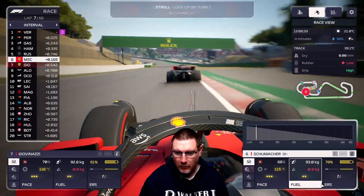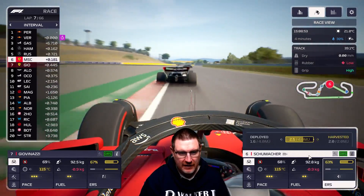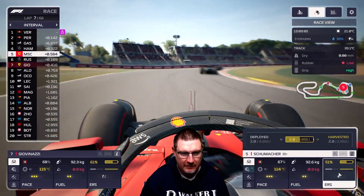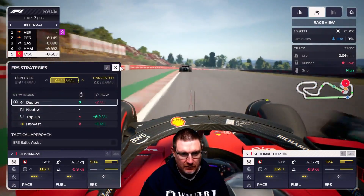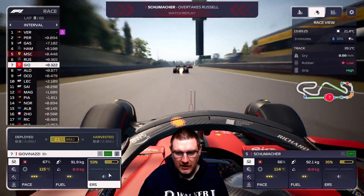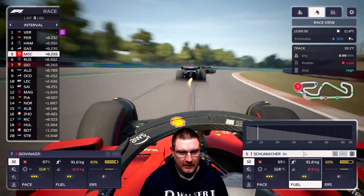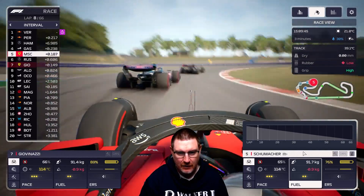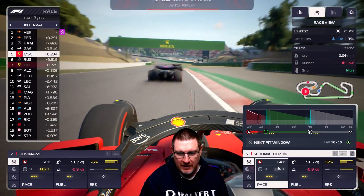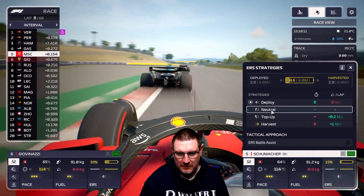Mick has got himself past Giovinazzi and cruised right up to the back of the Mercedes — he's now trying to put a move on George Russell. He's absolutely flying. Let's deploy Giovinazzi as well, who's right there with him. We've got Alonso behind us, but we charged up the batteries quite a bit, and we caught these guys quite quickly. We've got Gasly and Hamilton in front of us now. The rain said lap 10, but we're on lap 8 right now, so I'm getting a little concerned — but it is supposed to be here any minute.